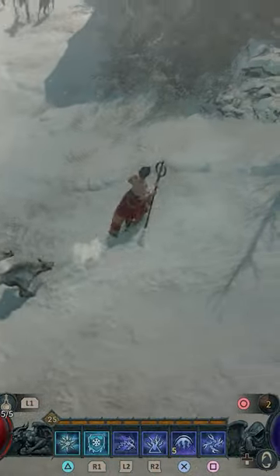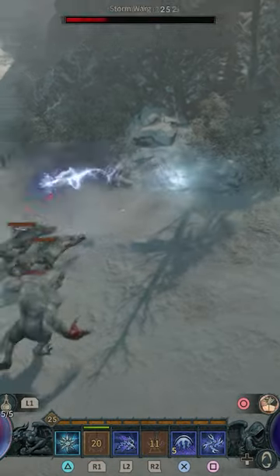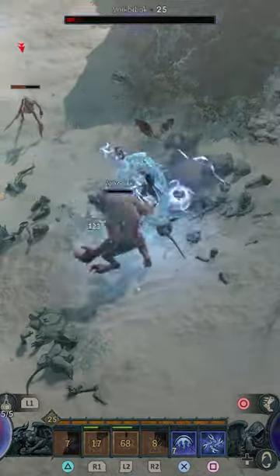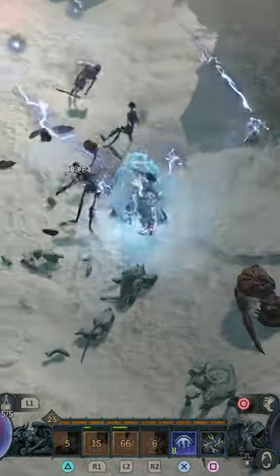The general strategy employed by this build is to use Ice Armor to give yourself a barrier before teleporting into the middle of enemies, dealing damage to them at the same time, dropping Frost Nova to freeze them all and make them vulnerable, and then dropping Chain Lightning until they're all wiped out.